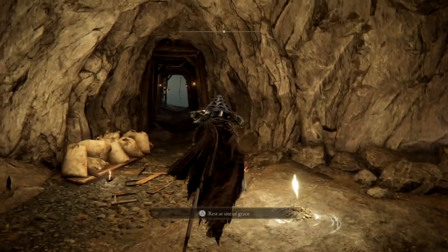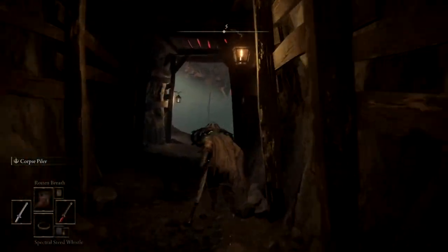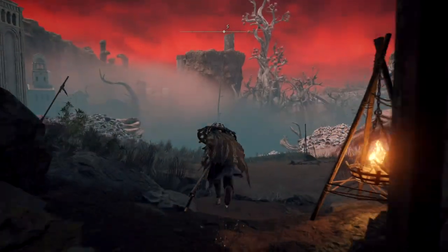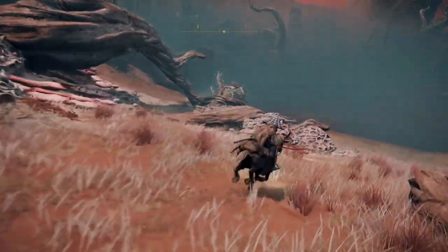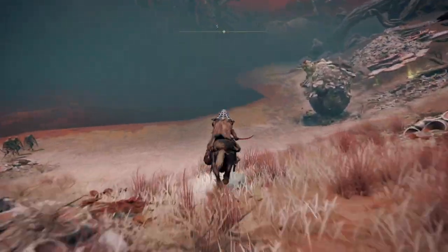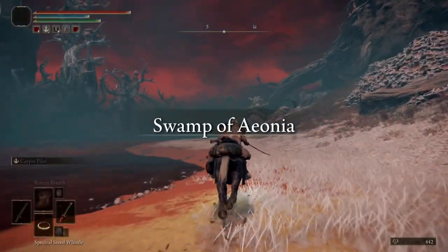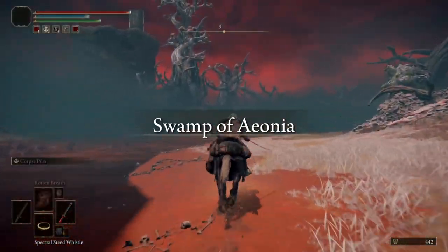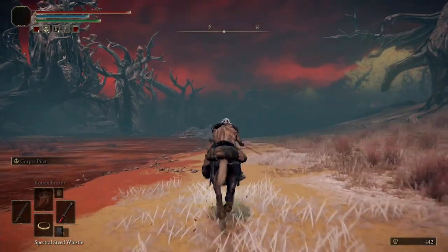As you follow the game footage, it is interesting to note that the Swamp of Aeonia is nestled into the center of the Caelid region, and was actually once comprised of flourishing plains filled with rich flora and fauna. Once the Elden Ring was shattered, this area was reduced to a cesspool of death and decay, featuring a high concentration of the dreaded scarlet rot that has mutated the very earth itself, twisting creatures and plant life that once called it home.